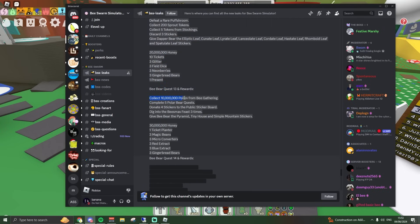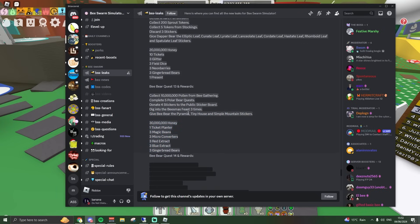For quest thirteen, you need to collect 10 million pollen from bee gathering, complete 5 polar bear quests, donate 4 stickers to the public sticker board, dig into the bees must feast 3 times, and give B-Bear the pyramid, tiny house, and simple mountain stickers. Nothing crazy for the rewards.